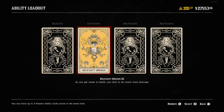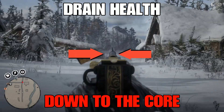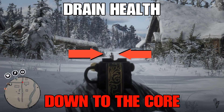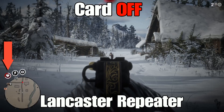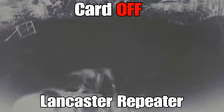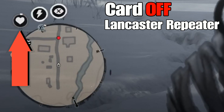The first thing we're going to do is get rid of this card and then run some tests. We're going to drain her health all the way down to the core and see the amount of damage she causes to my character when her health is all the way down — she's going to be engaging me and hitting me. This is the card off, using the Lancaster Repeater, with her health drained all the way down to the core.